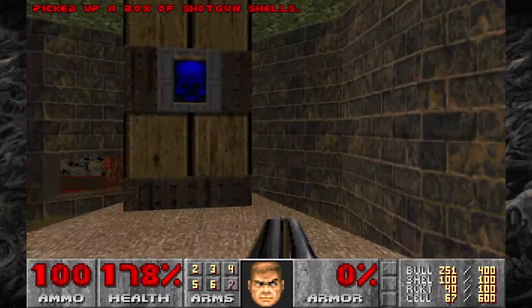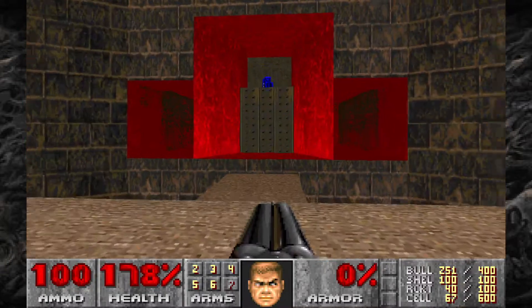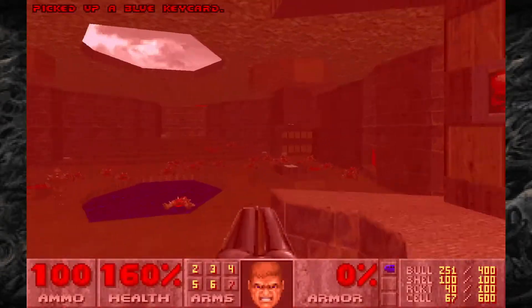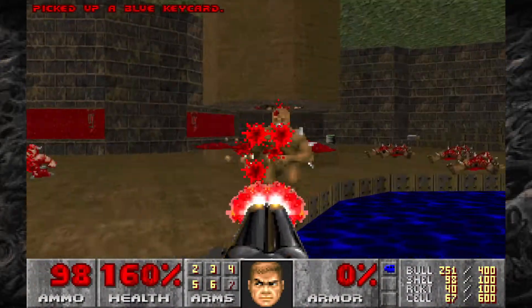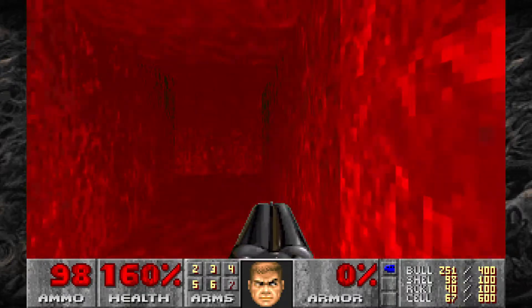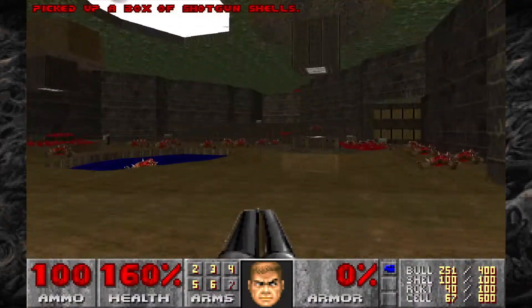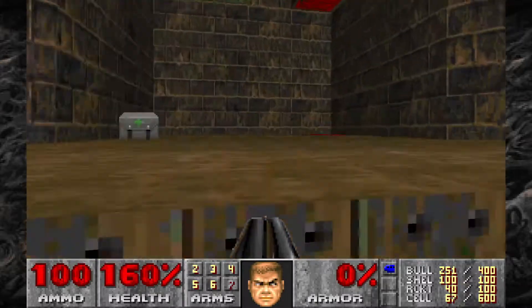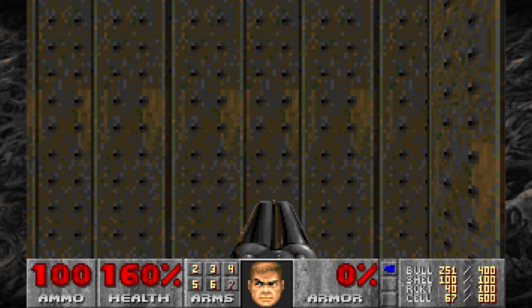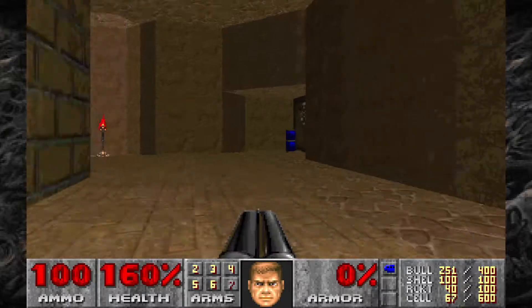Now we can hit the two switches up here. One's going to raise up a bridge and the other one's going to lower down the blue keycard, revealing the switch. Then we'll grab the second and last secret of the level by jumping in here. We're done with this room, so we'll head back through the teleporter and up the elevator, then head over to the blue key door.